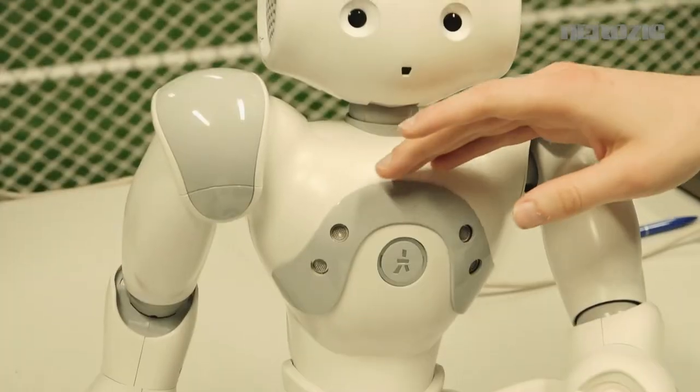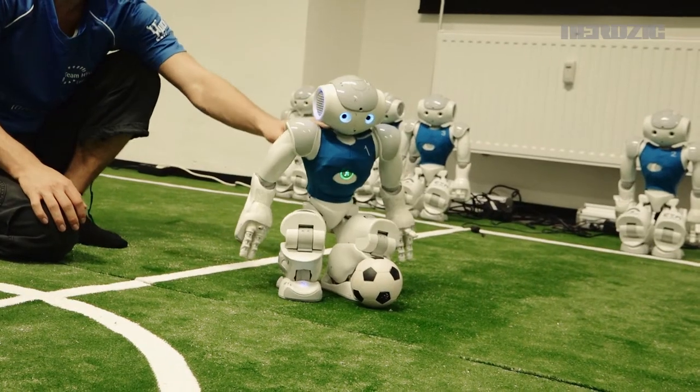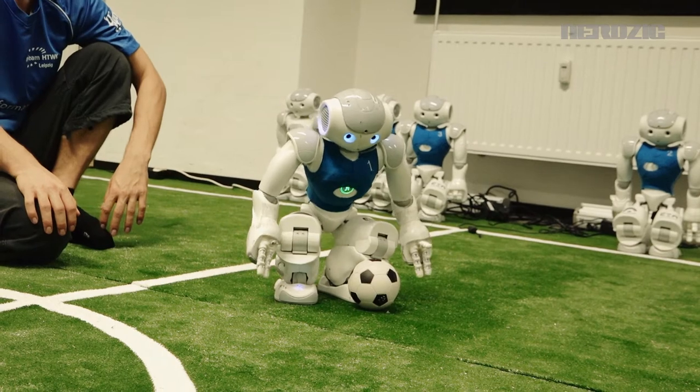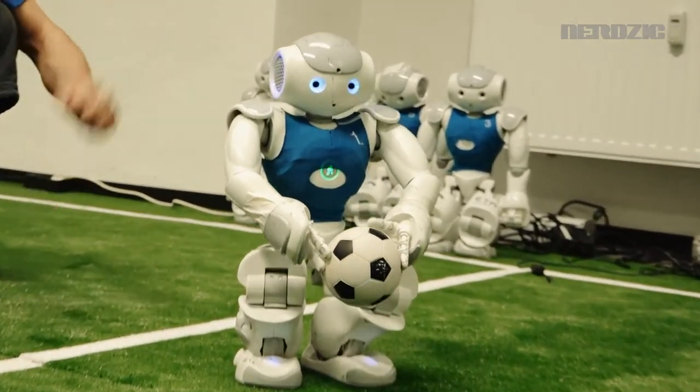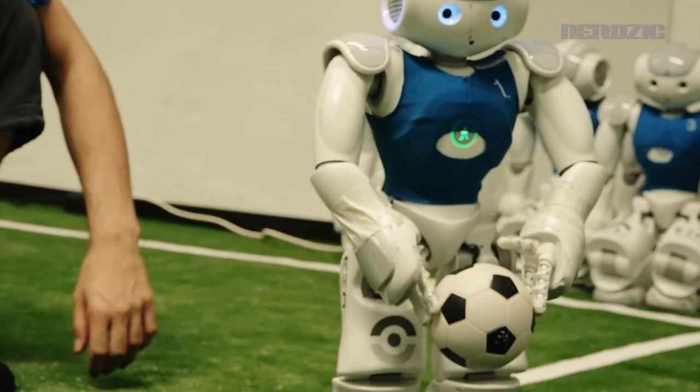Ansonsten haben wir in der Brust Ultraschall-Sensoren – sehr praktisch, um erstmal grob zu erkennen, ob wir gegen ein Hindernis laufen oder ob dort irgendwas im Weg ist. Die Finger können seit der neuesten Generation auch verwendet werden, verwenden wir aktuell noch nicht aktiv, außer in einem Programm, das gerade entwickelt wird, das beinhaltet, dass der Torwart den Ball aufheben soll.